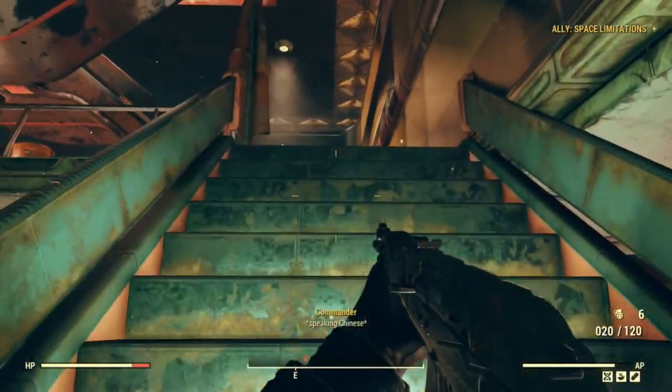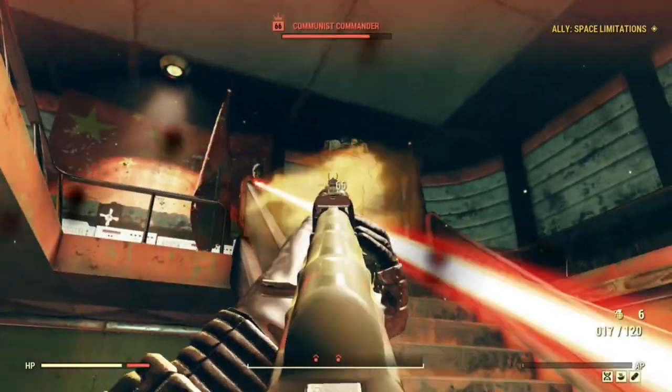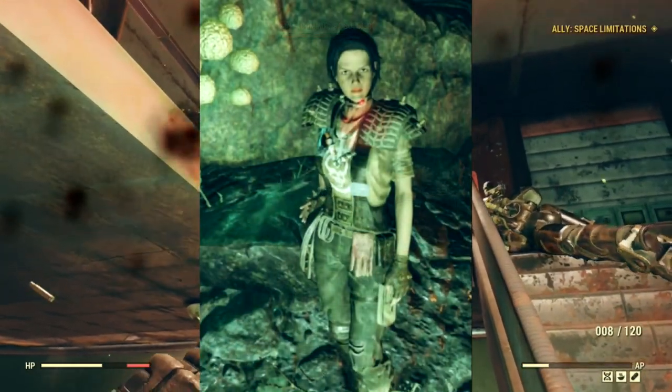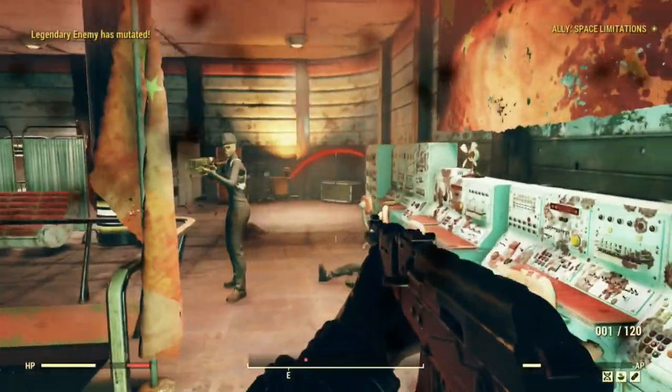The new Chinese Communist NPCs in Fallout 76 are not equipped with this Type 93 hybrid or even the Chinese power armor, instead using US weapons and even T-60 power armor. Other NPCs in Fallout 76 have been shown wearing Atomic Shop items, so why Bethesda chose not to equip these NPCs with the new gear related to their faction is a mystery.